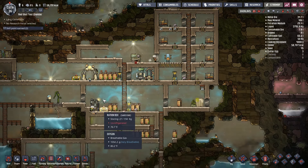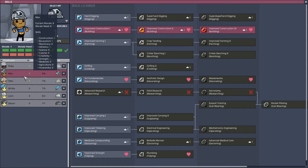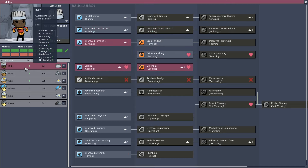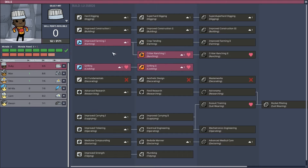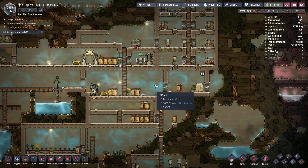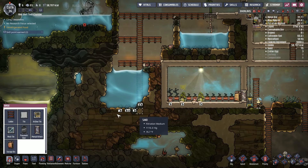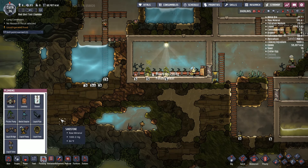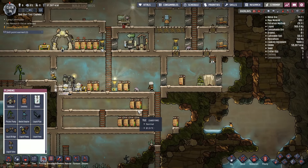We also have some skills to look at. I think we'll save those skill points, though. We could give you ranching, because we don't have anybody who can do that at all, but we might need to research stuff as well. We'll give you that for now. We would actually have to build a spot to do ranching anyway. I think we have plumbing now — liquid valve, liquid bridge.